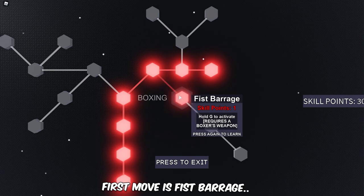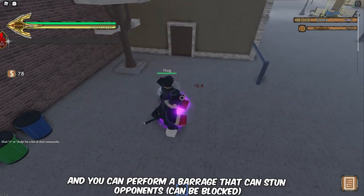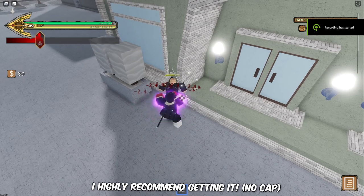The first move is Fist Barrage. This move costs 2 skill points and you can perform a barrage that can stun opponents. This move is very good for extending combos — I highly recommend getting it.